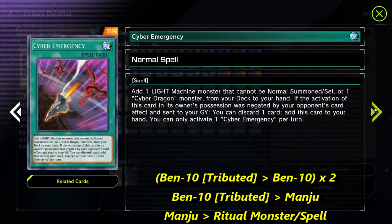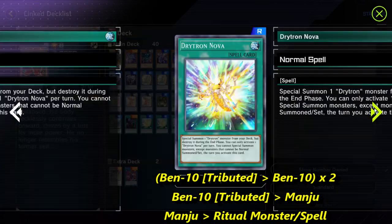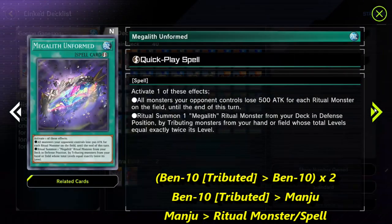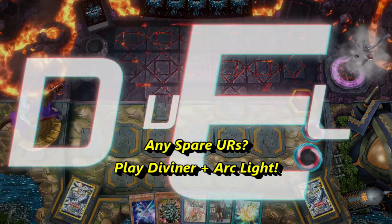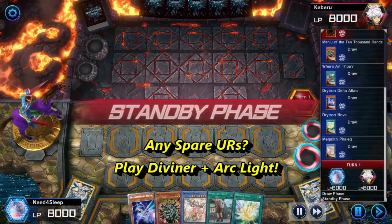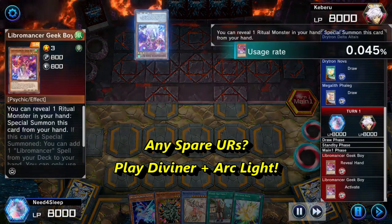Ben 10 provides a free tribute cost that can be used 3 times, before ending on Manju, a ritual monster or spell searcher for our normal summon. It's also possible to play Diviner instead, but it's an ultra rare so it's excluded.